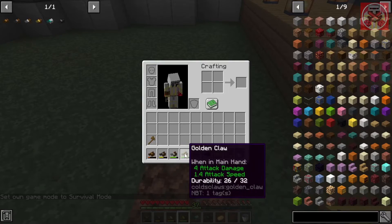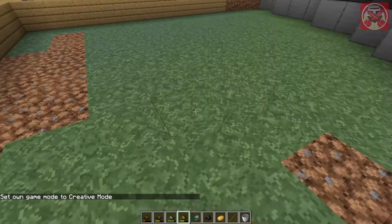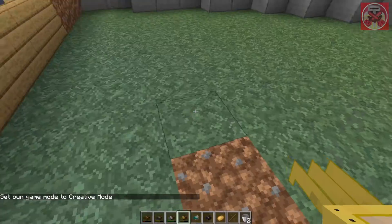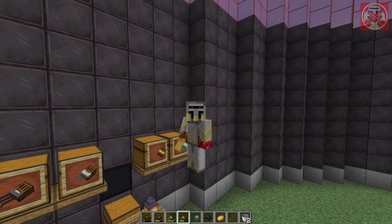Now the golden claw of course has the lowest durability — even lower than the wooden one at just 32 durability. You do end up getting better loot the more you upgrade. I just got another bucket from digging. With the golden claw I found items like ender pearls, chains, emeralds, clocks, leads, compasses, redstone dust, iron nuggets, golden carrots, golden nuggets, and a lantern. You can literally get emeralds just by digging in the dirt without going mining at all.